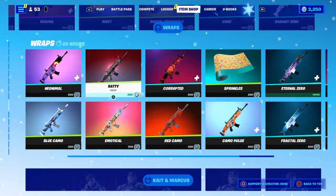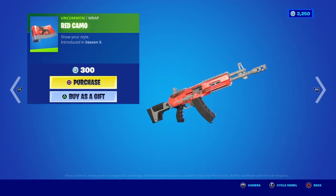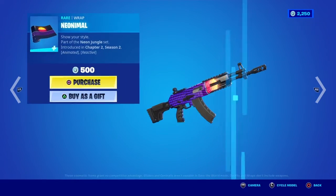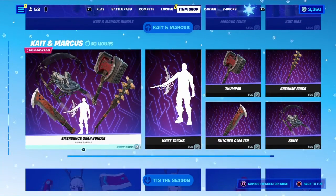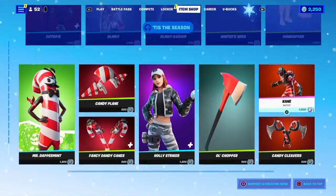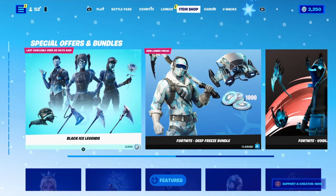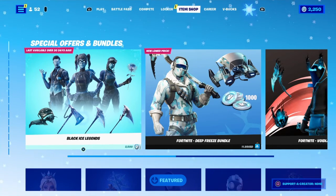We have these wraps as well — I'm not going to say all the names because you guys already know about all these wraps. Cater Markers bundles and the gay bundle — everything looks to be the same. That's it for today's item shop. Hope you guys enjoyed, let me know what you think about the item shop, and peace out.